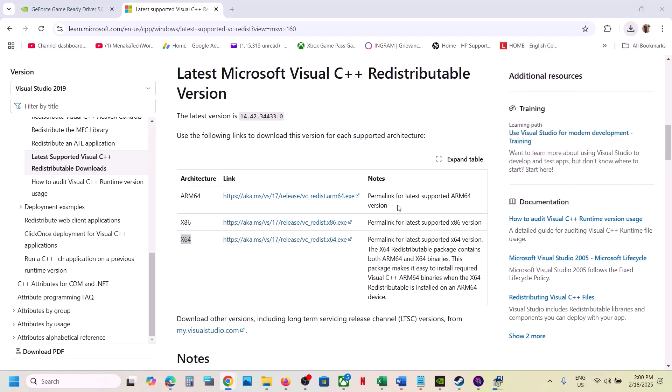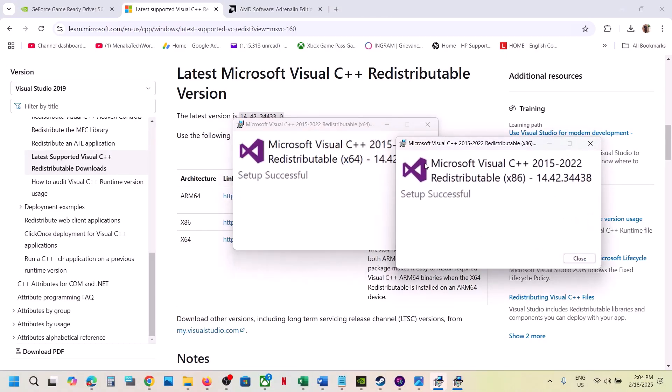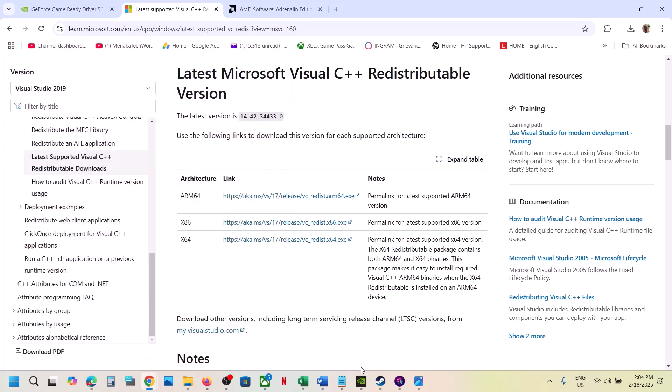Run the x64 exe file as well. If you see Repair, click Repair; if you see Install, click Install. Install both the x86 and x64 versions. Once installed, close this and restart your computer — a restart is required after this. After the system restart, launch the game and check.